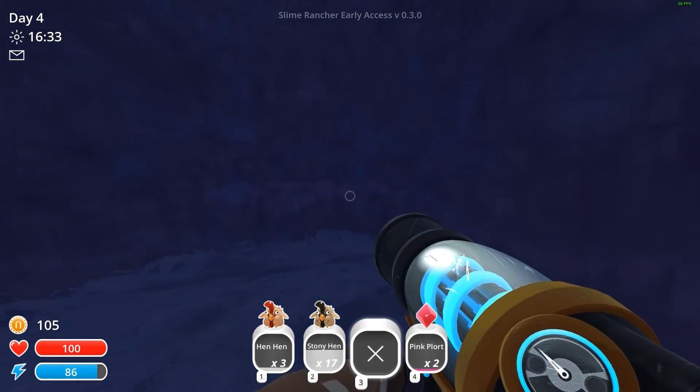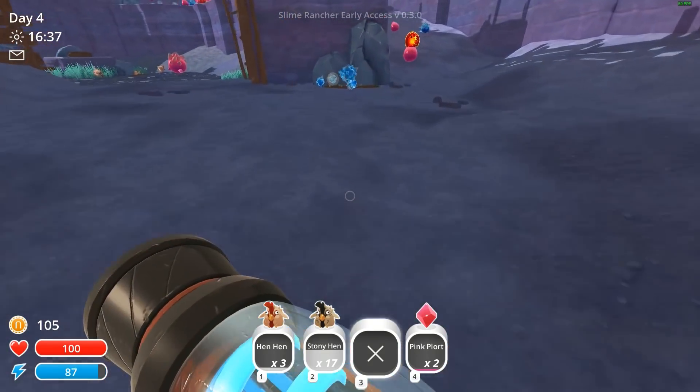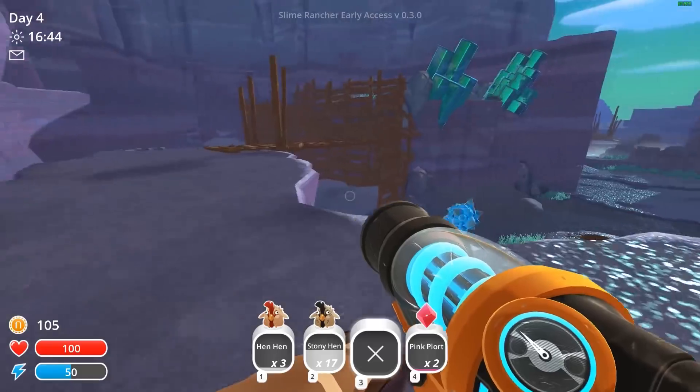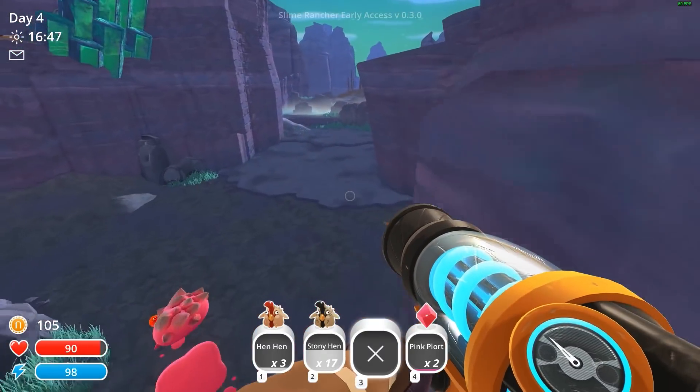I definitely need the other jetpack to see what's up on that ledge. It's probably the fruit or vegetable we've been looking for. Now I've got to check all the growth spots — their food of choice is usually where they're spawning.